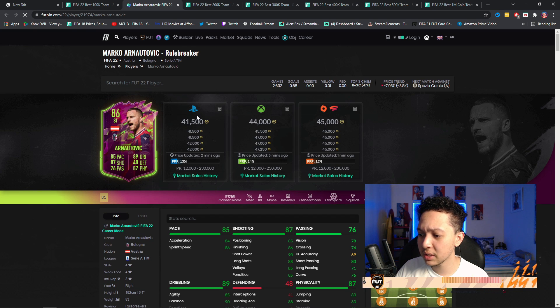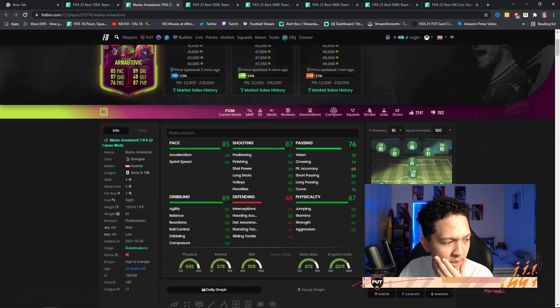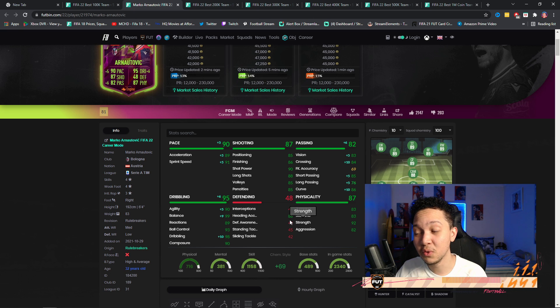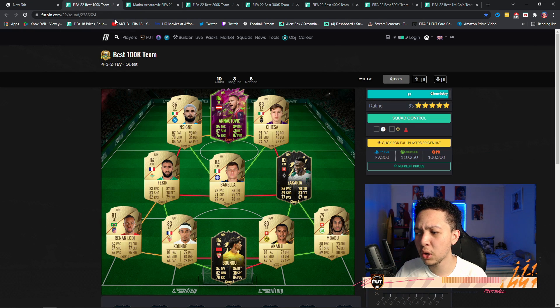Looking at his stats — he's currently going for under 50k coins, four-star four-star. Maybe something like an Engine chemistry style to boost that agility and balance, because he is six foot four. Just look at his acceleration and sprint speed. The best way to link him is tricky because of his nation — he's probably going in a 4-3-2-1.